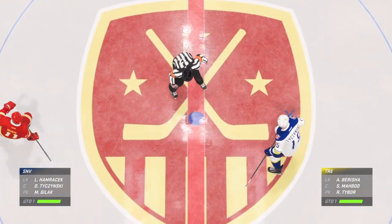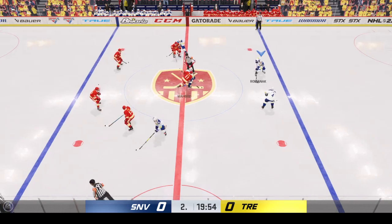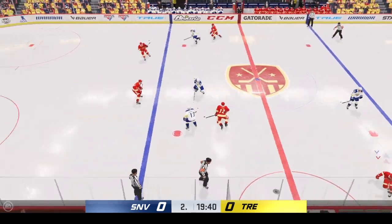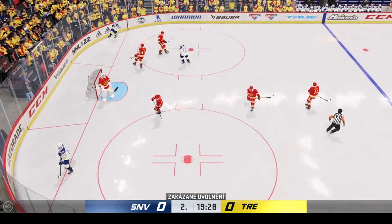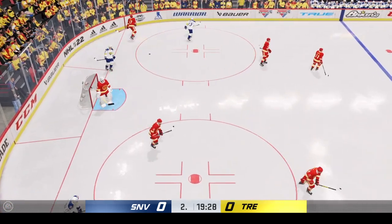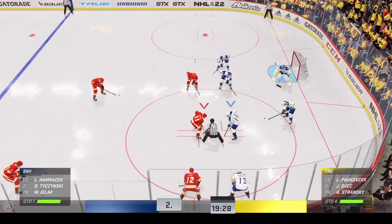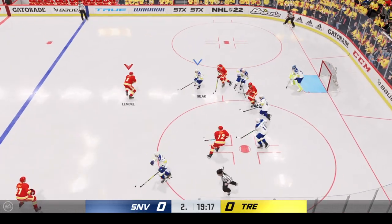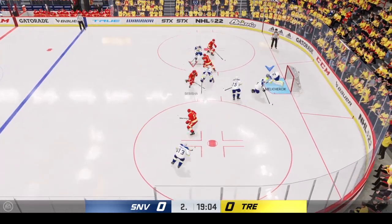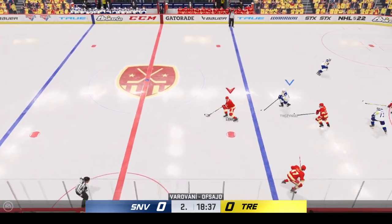Let's see what period two has in store for us as they are about to drop the puck. Second period underway. We're still in search of our first goal in this one. Icing is the call — we'll get a face-off at the other end. Lots of time left in this period, we're still scoreless. Play resumes as they win the draw here inside the offensive zone. Small play but a key play — now you've got possession in the offensive zone.